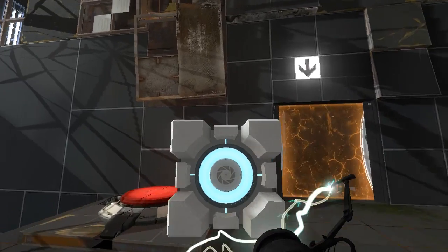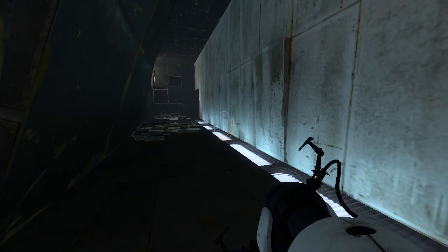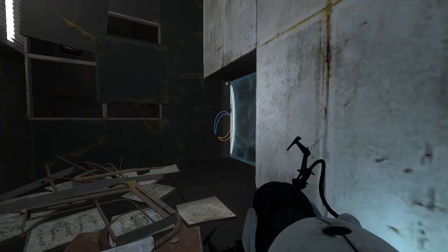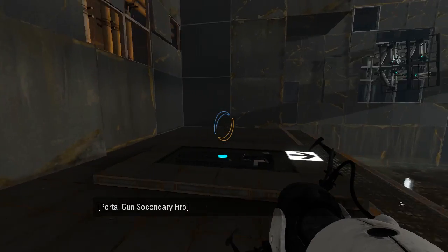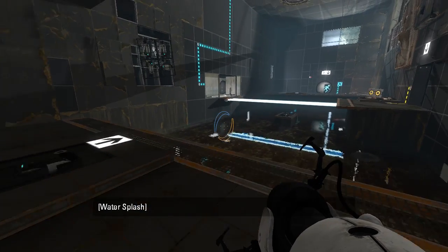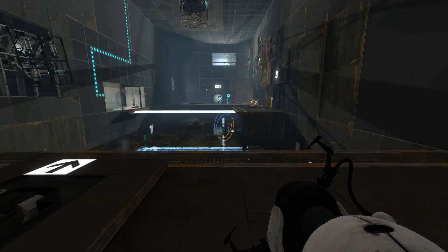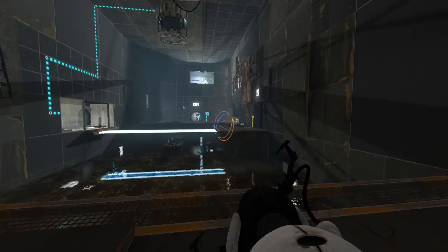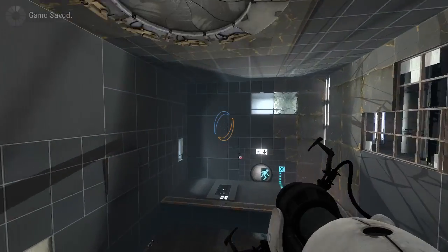Now where do I want this? That's a normal emancipation grill. Again, why do I want to go through there though? Why are there portal surfaces in there? Obviously I'm gonna want to be shooting through it at some point, because why else would it be there? Let's see where this takes me — other side.